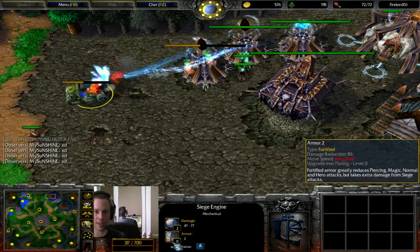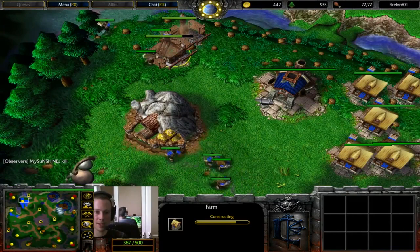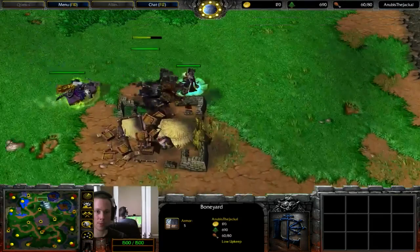And we've got the Tanks — look how much punishment they can take. They're not even upgraded on the armour and they just take so much punishment. Easily the best unit here versus Undead. We've got 72 food and Firelord is clearly aiming for more, versus 60 out of 80 for Anubis.